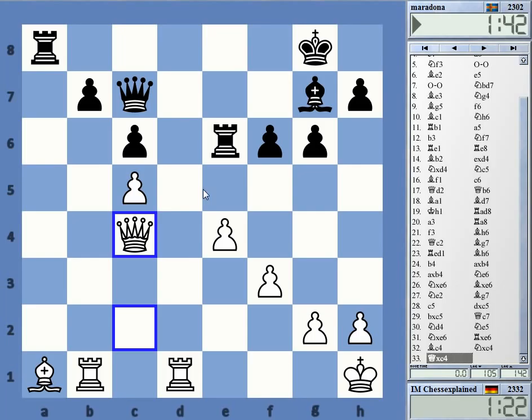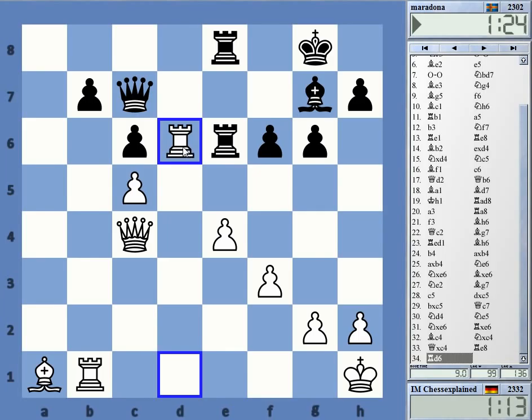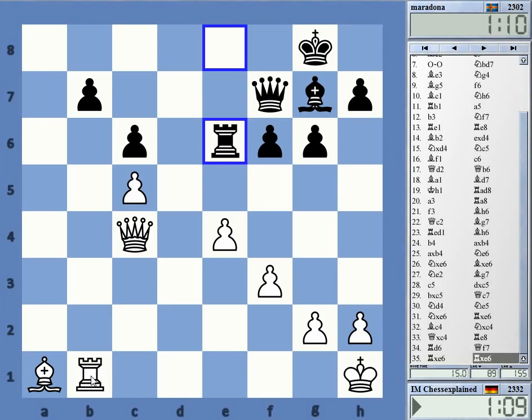Queen f7, rook b7. Rook e8, rook d6. Queen f7 is not much fun. He has to play rook e8, I think. Rook d6, queen f7 is the relatively best line. Yeah — rook e6, rook b7. And queen e6, I'm just winning the pawn here for nothing. So is rook b7 the best move? Rook b7, I guess.